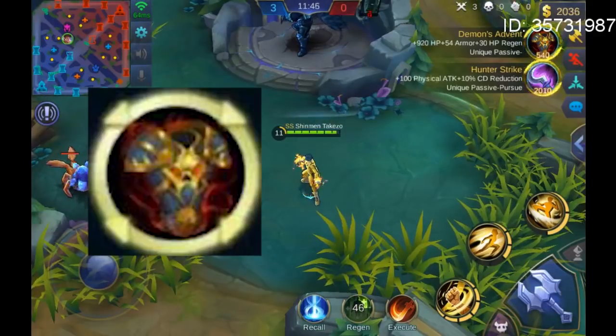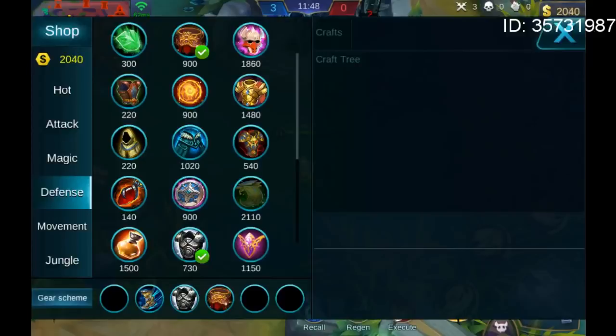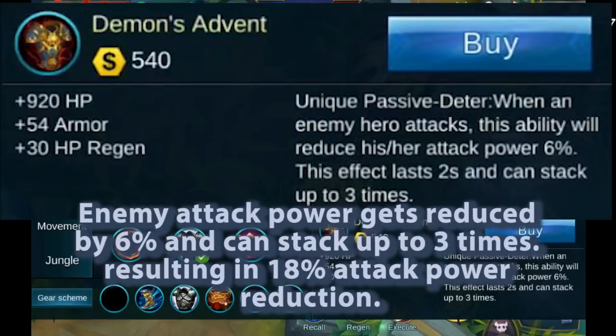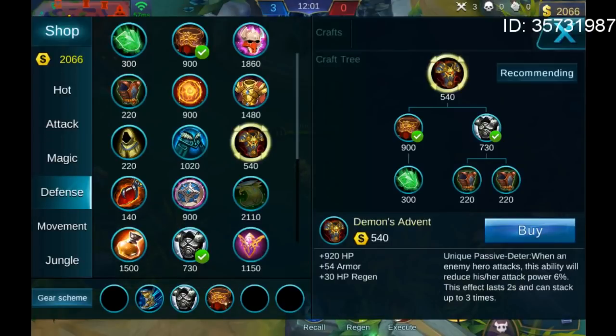Now let's check out Demon's Advent. Its passive is the complete opposite of Brute Force Breastplate. When a hero attacks you, their attack power gets reduced by 6% and it can stack up to 3 times, resulting in 18% attack power reduction. This effect is also temporary and lasts 2 seconds after your enemy's last attack.